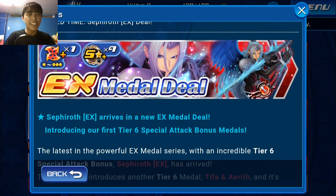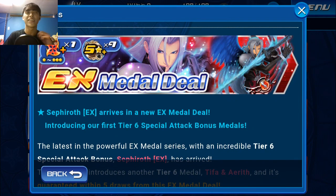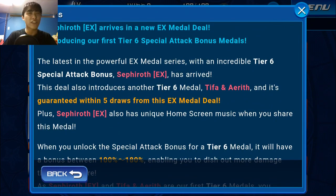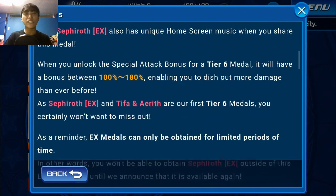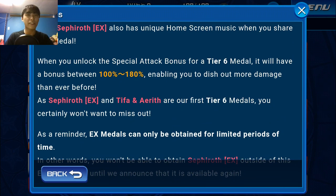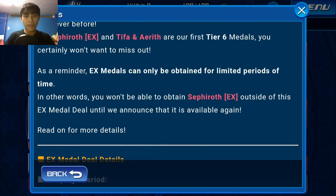Sephiroth EX arrives in a new EX metal deal, introducing the first tier 6 special attack bonus metals — just like I told everyone in the last video, I knew it. This metal includes the Tifa and Aerith tier 6 metal as well as a mercy pull. They're trying to give back to players who invest a lot in the game. The new guilt range is going to be from 100 to 180, which is why they were dumping so many magic mirrors on us. As always, EX metals are available for only a limited time.